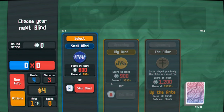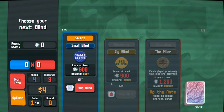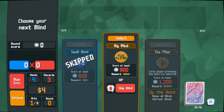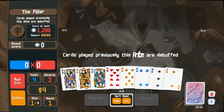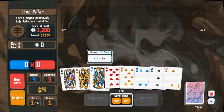So if there are 8 antes, that's 8, 16, 24 rounds total. You must beat the boss blind, obviously. Which I think means we're definitely skipping a lot, but I think it also means that you can only play half the rounds you're allowed to otherwise play.